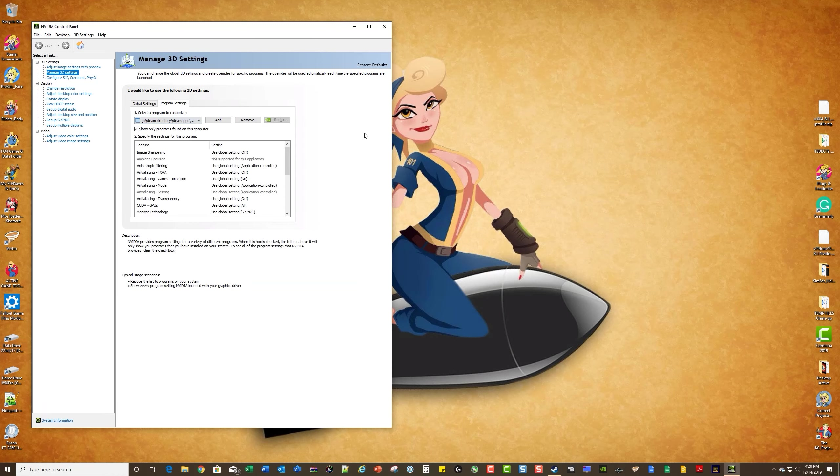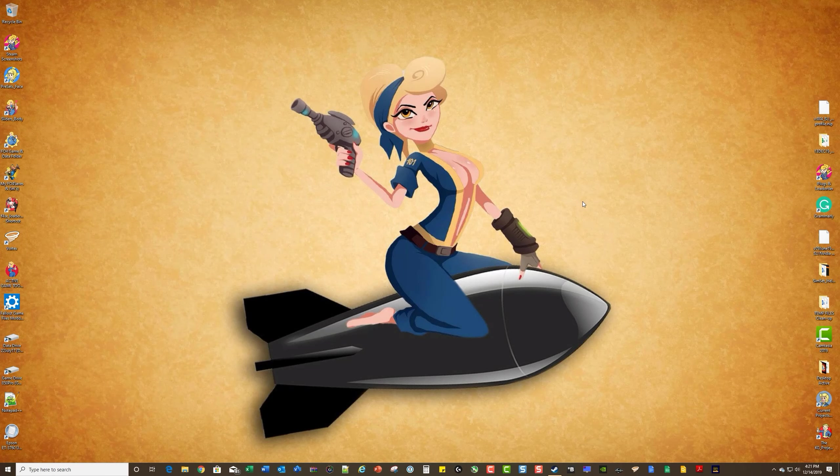So it's going to the F4SE launcher versus the Fallout 4 executable. This is a specific program setting. Now I'm going to close this — just doing a quick scan to make sure the settings I expect to be there are there.